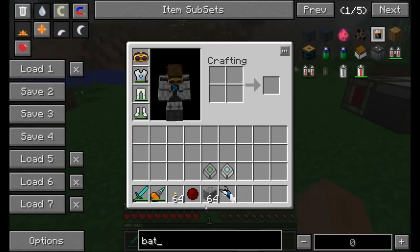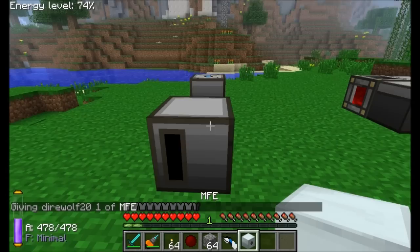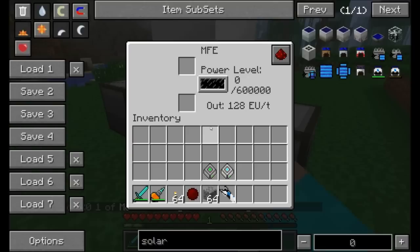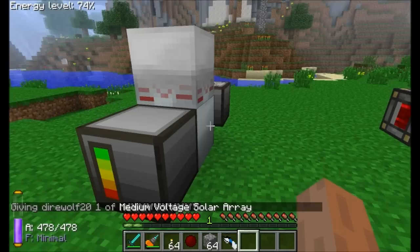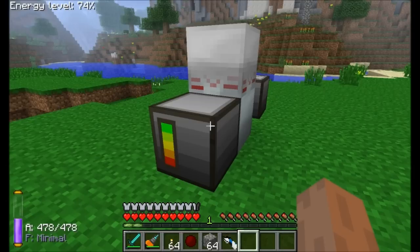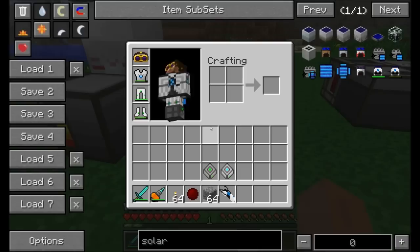To power the controller, we'll use an MFE with a solar panel on top. Once powered, the controller shows it's online and currently using 6 energy units per tick. The energy unit conversion is simple: each EU equals 2 energy units, and each Minecraft Joule equals 5 energy units. So right now we're using 3 EU per tick just to power the controller.